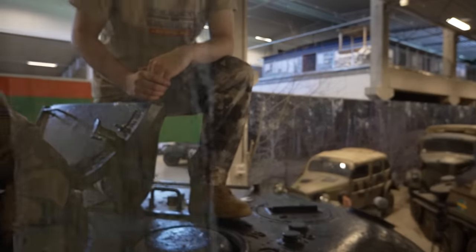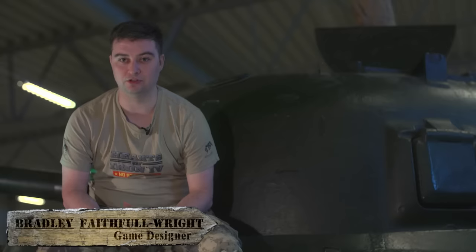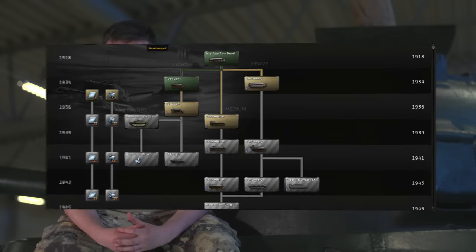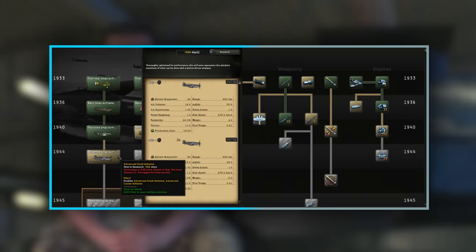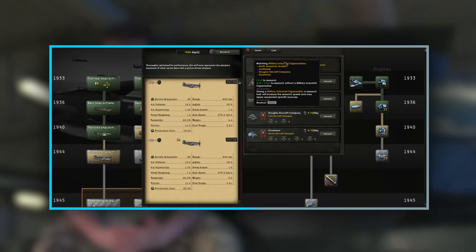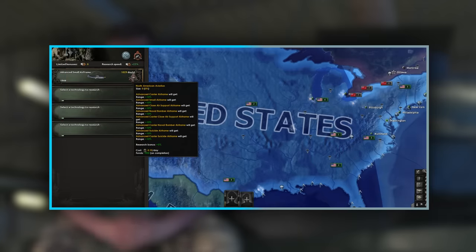Military Industrial Organizations, or MIOs for short, represent organizations and companies within your country that produce and design military equipment for you. Researching with MIOs is slightly different to before. Now, when you research a piece of equipment, you attach an MIO at the same time. This MIO will provide a bonus to the research speed, as well as conferring stat bonuses onto the equipment. Should you not be able to attach the MIO when you originally researched the equipment, you can also attach it afterwards using the relevant XP.